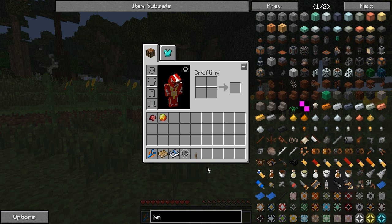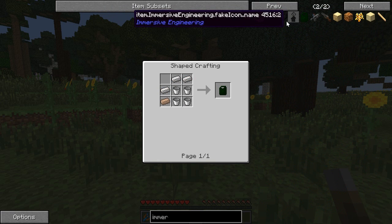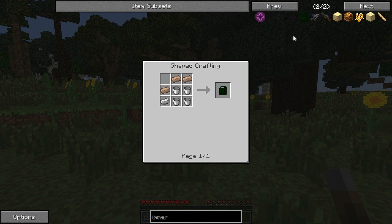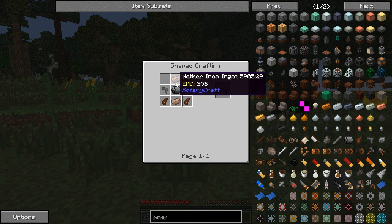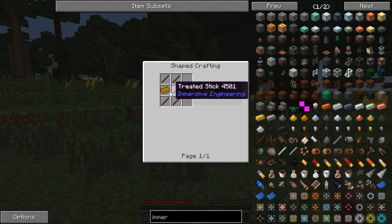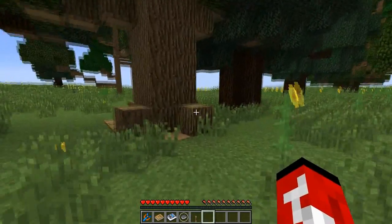Yeah, this is all Immersive Engineering. Jerry can — I don't know what that's useful for. There's a chemical thrower, there's a railgun, but let's start simple — let's start with a revolver. We need iron or nether iron. Revolver drum, revolver barrel, wooden grip — let's start easy with a wooden grip.